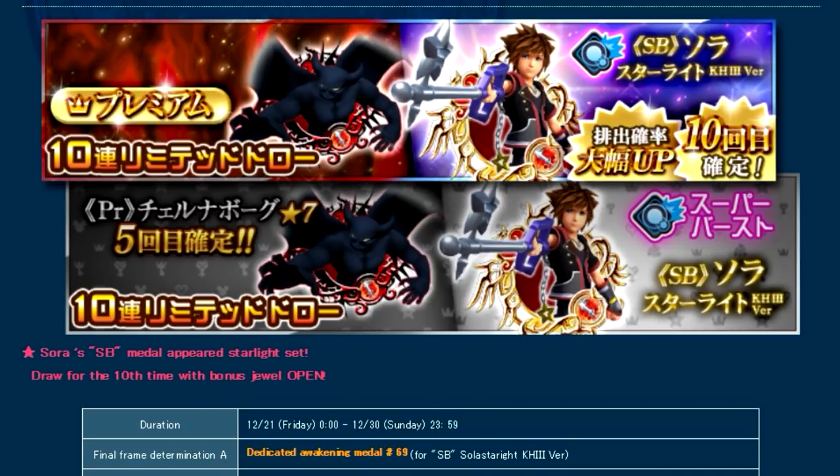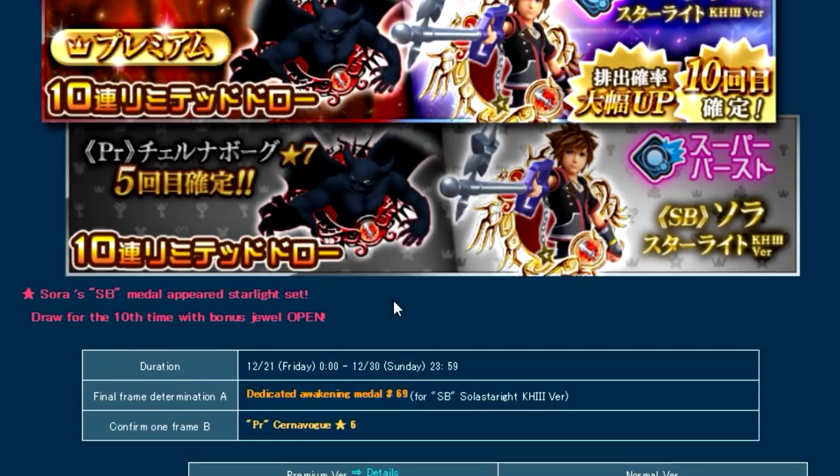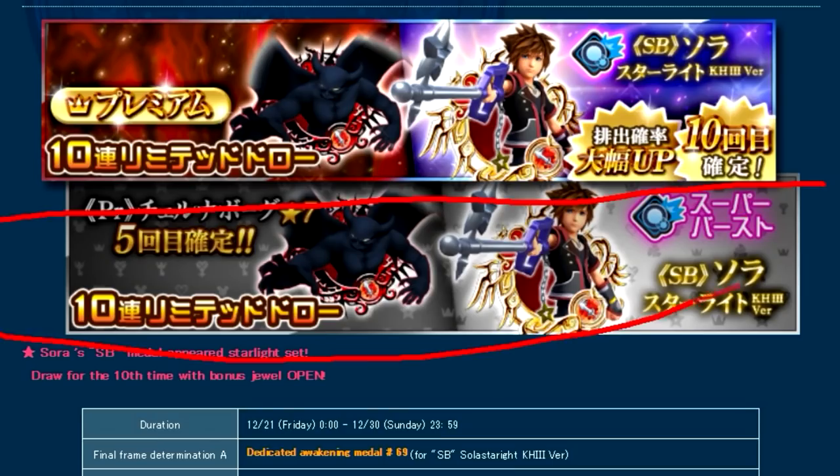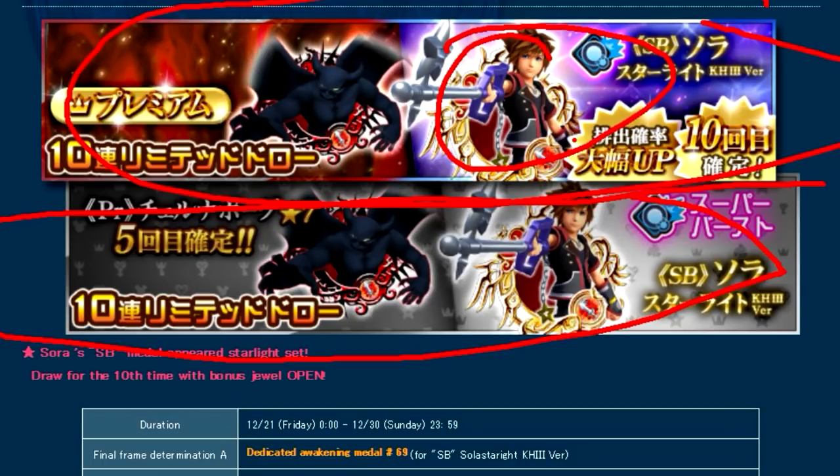Unfortunately, a new VIP mercy-only banner has returned, and just like before the same type of stipulation is applied — there is no mercy pull on the new supernova medal for the non-VIP banner, but there is a mercy pull for the supernova medal on the VIP banner. The non-mercy banner has a five-pull mercy on the new Chernabog medal, and the VIP banner has a 10 mercy pull on the new supernova Sora medal.